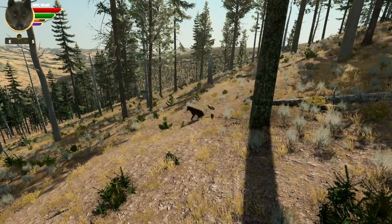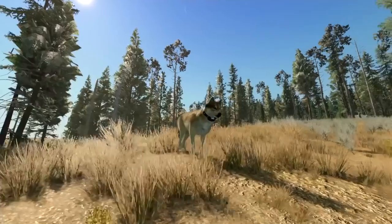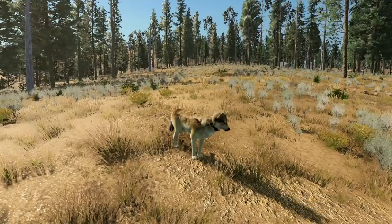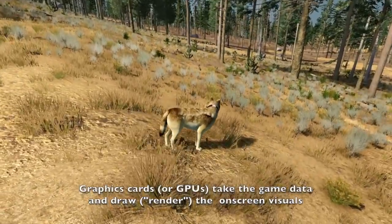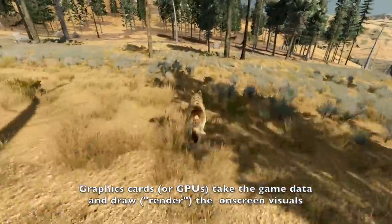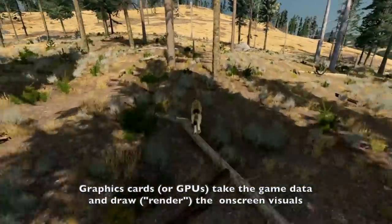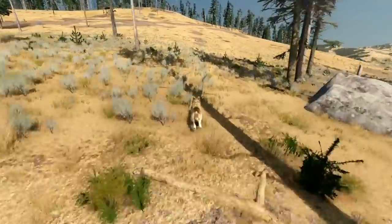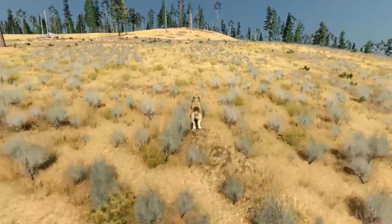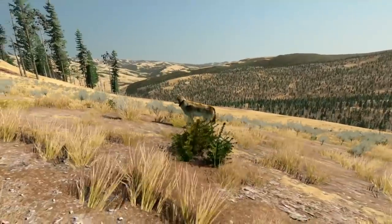I'm running the game here on Fantastic quality setting — this is really how we designed the game to look. To run it on Fantastic, I'm using Windows with an NVIDIA GTX 1060 graphics card, which is considered a mid-range card. It's three years old, was mid-range even when it came out, and is a pretty common GPU for gamers. But many — maybe most — of our players don't have a 1060 or anything more powerful, so that's what we've set up the graphics quality settings for: to tailor it to your computer.